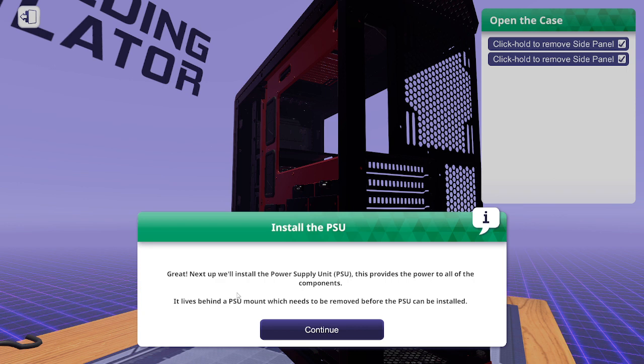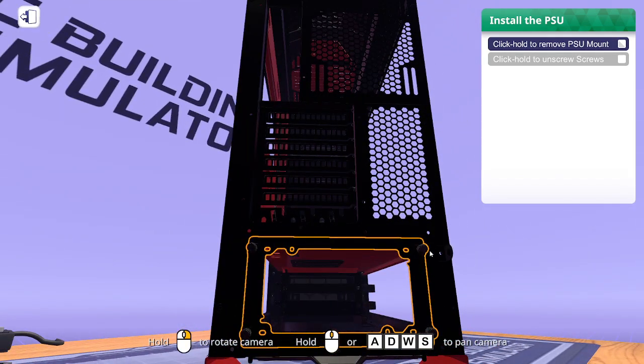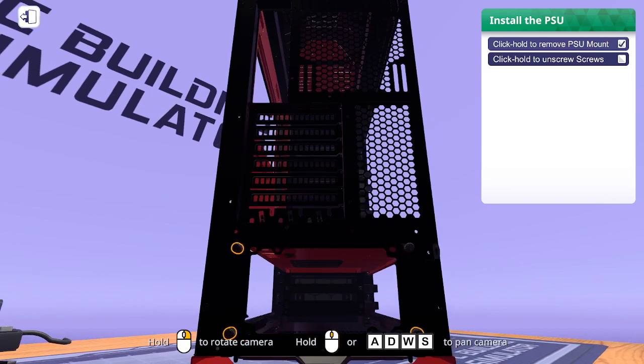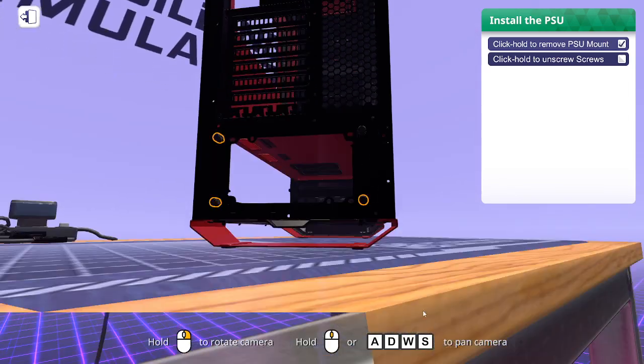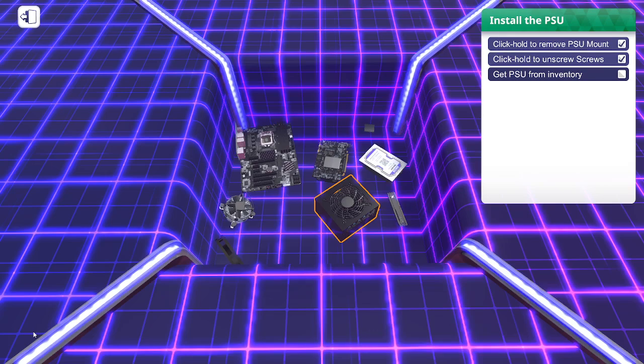Next up we'll install the power supply unit, or the PSU. This provides power to all of the components. It was behind the PSU mount which needs to be removed before the PSU can be installed. In IT mode it's just kind of automatic — you grab the PSU from inventory and drop it right in.